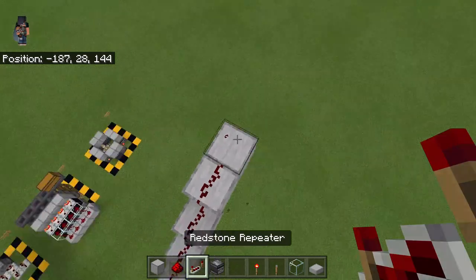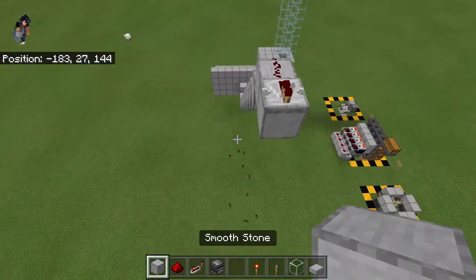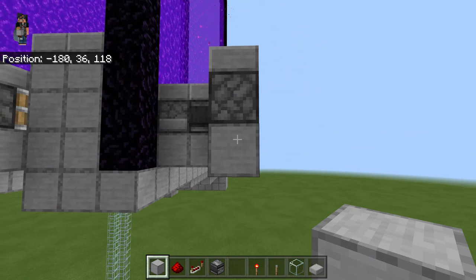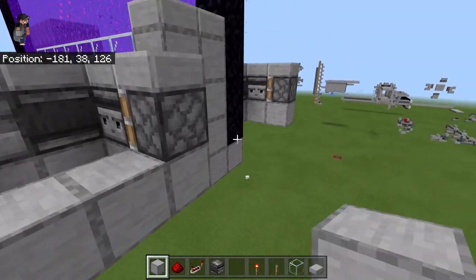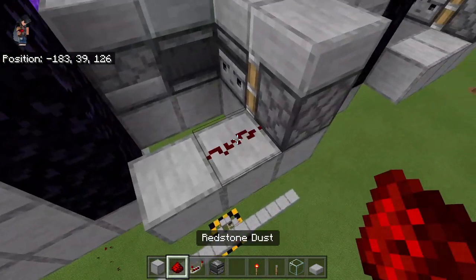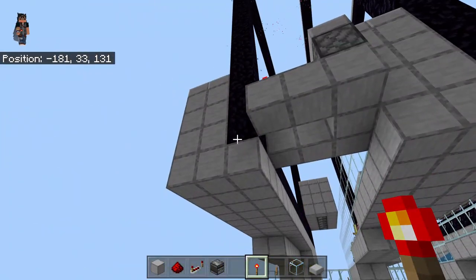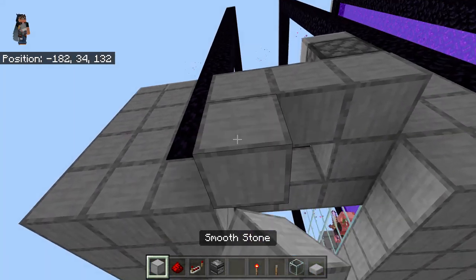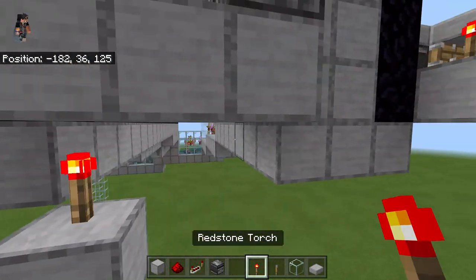Bring our redstone line all the way up, place a repeater, and this should be in line. Leave another redstone line all the way across to reach our water mechanism. We want a torch on each block to invert the signal — every torch you add is a different switch. So with the lever on, the torches are off; flip the lever and the torches turn on, activating the portal breaking system.